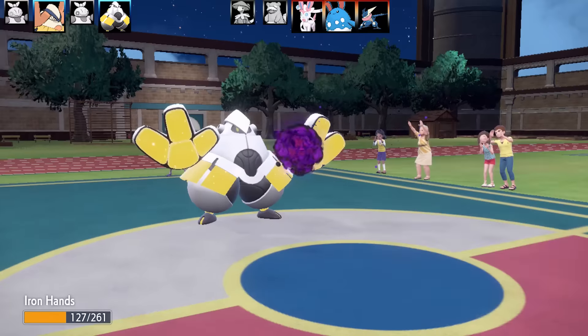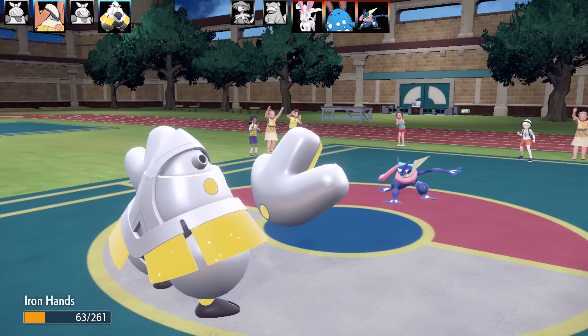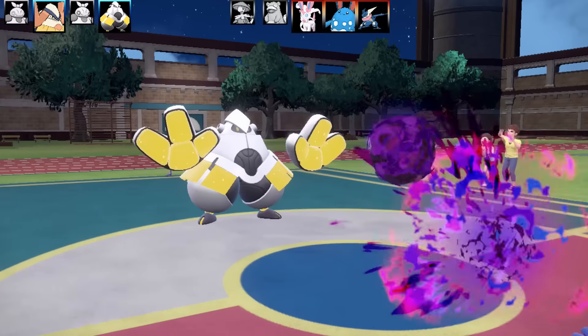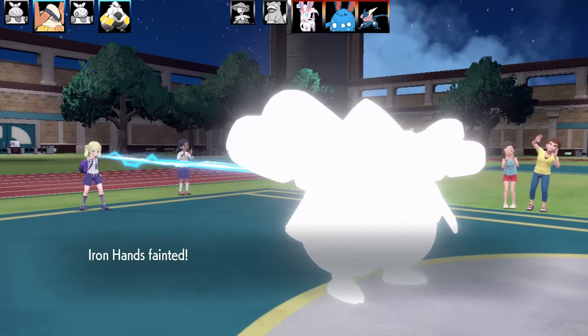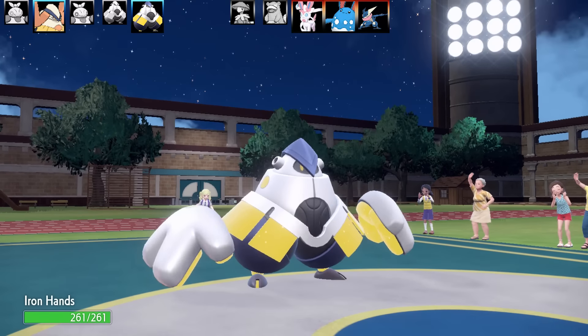Greninja uses Gunk Shot, converting to a Poison type — which doesn't do much to me at all. I go for another Thunder and of course both Thunders in a row miss. I'm very salty. Then another Gunk Shot comes and that's the end of my special Iron Hands.